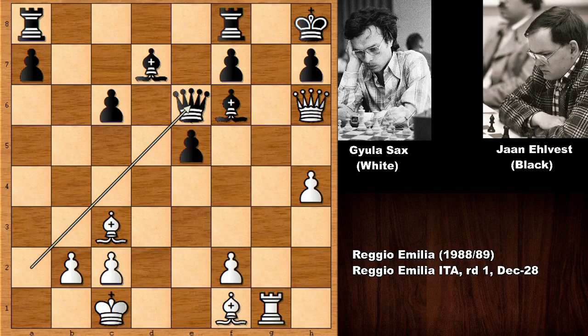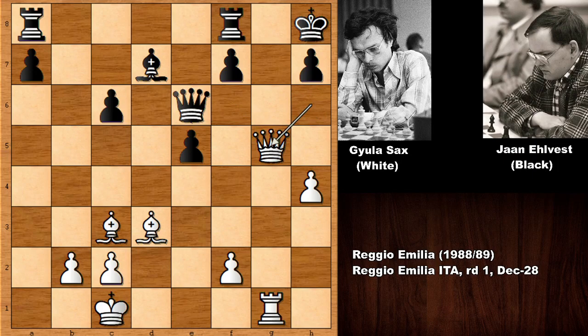Queen goes back and then bishop to d3 — this is the key move, threatening checkmate. This is the only defense. Of course, if pushing the pawn, then bishop takes, bishop, queen takes, queen takes on f6 — and this is getting checkmated.